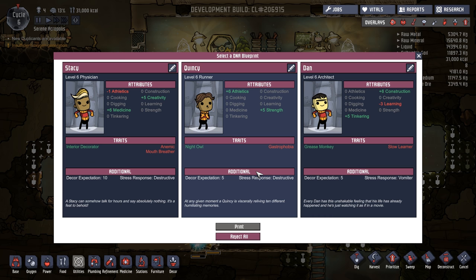We've got Stacy, a level 6 physician with some decent medicine, interior decorator, mouth breather, and anemic — not super happy about that. We've also got a grease monkey who is a slow learner, vomits when stressed, has a low decor expectation, gastrophobia — an unshakable fear of kitchens — and does their best work when they ought to be sleeping. I'm interested in seeing how the night owl quality works.